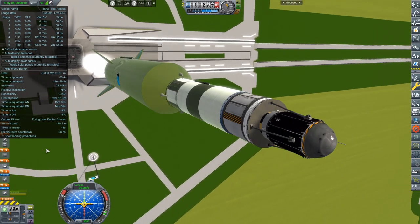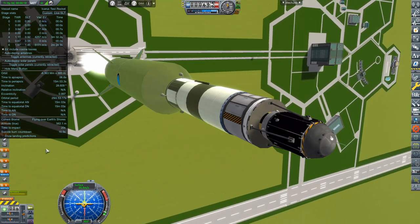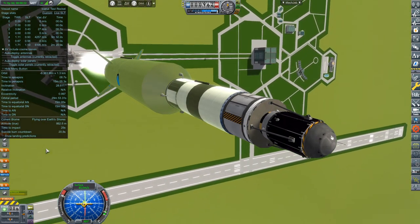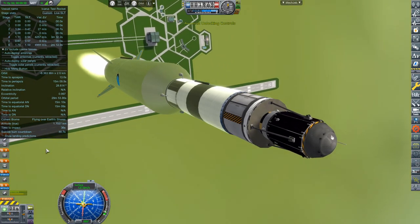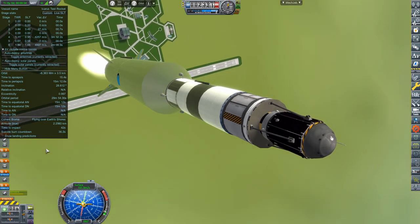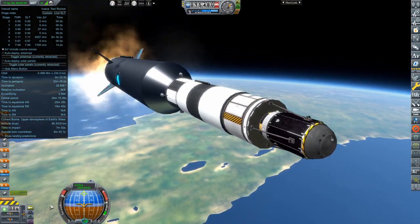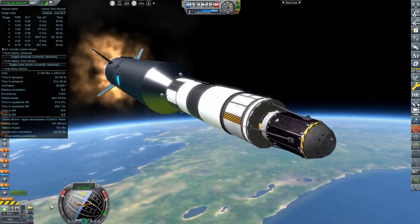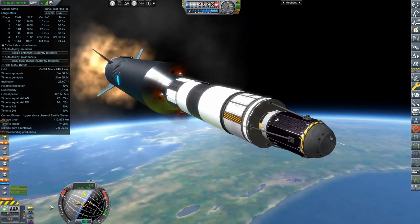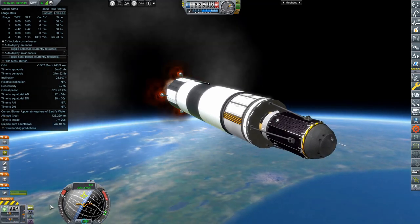Getting the crewed program going involved buying some new engines with absolutely terrible failure rates. We built a rocket intended to be a sounding rocket — it's got an LR-79 and an RD-0105 — and these engines were going to be essential for our crewed spaceflight. We needed to launch a rocket to get more data on the engines, and while building it in the editor I realized it had enough delta-v to go orbital.